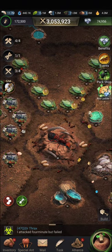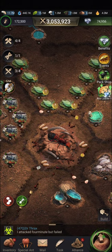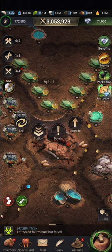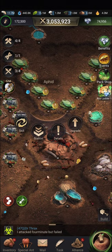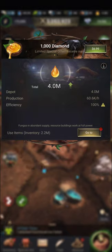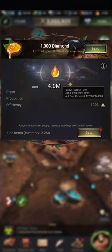What fungus does is keep the buildings activated. Your resource buildings need fungus in order to be active. For example, honeydew is produced in the aphid. If you click on the honeydew at the top, you can see its efficiency — right now it's at 100%, dependent on fungus supply and ant population.